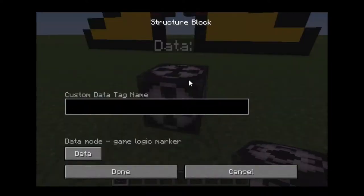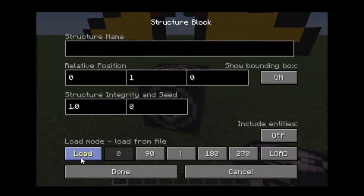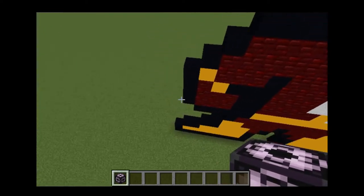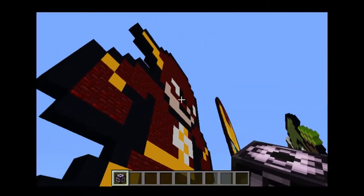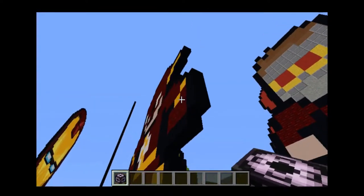When I first tried this I wondered what it meant by 'corners'. A corner is another type of structure block mode — you just keep clicking the mode button until it says 'Corner'. This makes a corner marker for your build. Whatever your build's name is, you'll want to name the corner block the same thing. You need one corner block just outside the lower corner of your build and one just outside the upper corner.